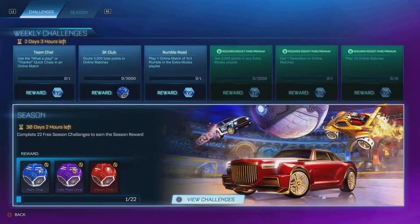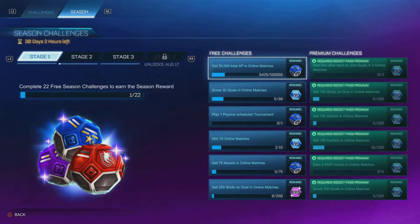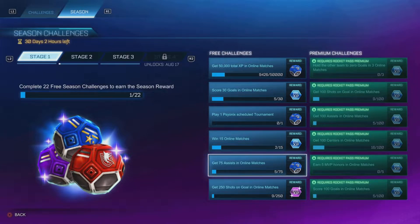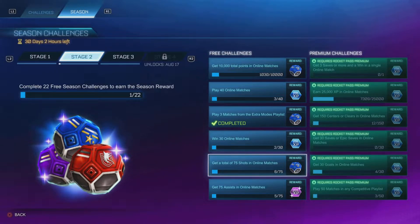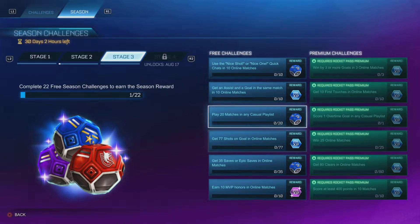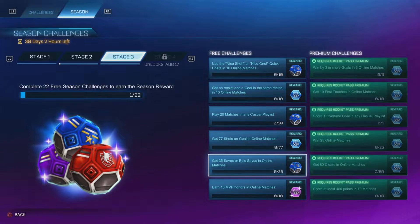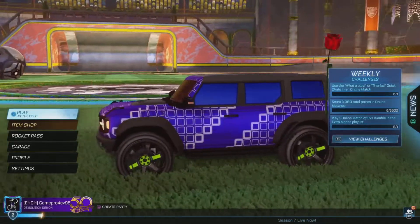My challenges right now: I need 3,000 total points in online matches — I'll work on that after this recording. Team Chat 'What a player,' thanks. Quick Chats for 10 XP. One match of 3v3 Rumble. I haven't got that loot box yet — 50,000 XP for that one. 75 assists, still working on that. 10,000 total points in online matches, 75 shots in online matches, nice shot or nice win in Quick Chats, 20 matches of casual, and 35 epic saves. I need to work towards those. Enough stalling — I'm gonna find a match to test drive this beauty.